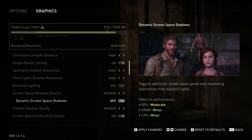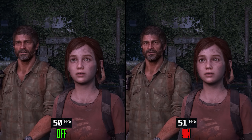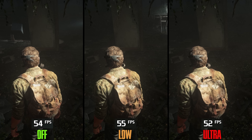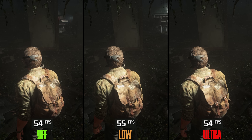I spent a lot of time looking for the visual effect of Dynamic Screen Space Shadows during gameplay and couldn't find it — I had to return to a cutscene from the preview image. Performance-wise, this setting has no impact, so keep it on. Contact Shadows enhance self-shadowing on characters and going from Off to even Ultra doesn't cost anything, so I recommend Ultra.